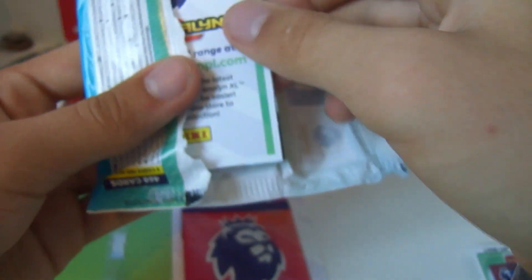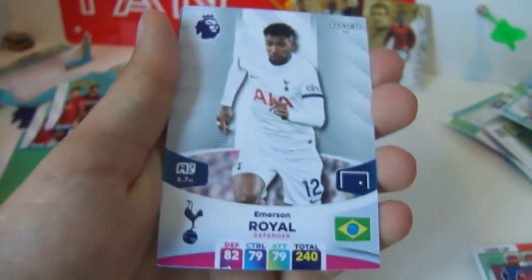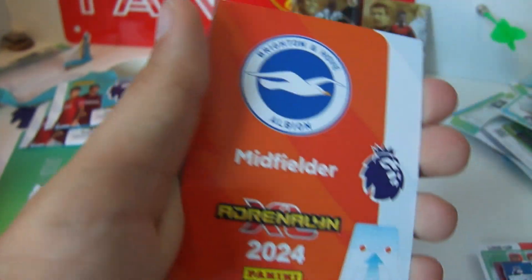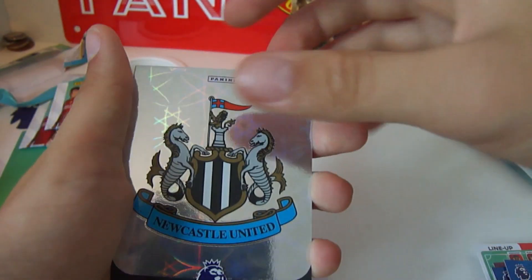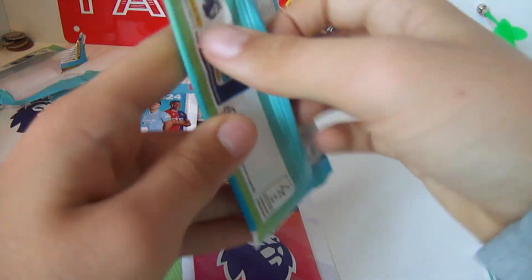Third pack of the multi-pack, still no golden cards in here. We got Kurt Zouma for West Ham, Marcus Tavernier for Bournemouth, Emerson Royal for Tottenham, Julio Enciso for Brighton. Code card for you here, Newcastle's badge, and Sormarch Game Changer — a swap.